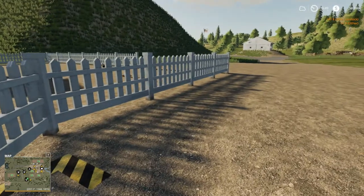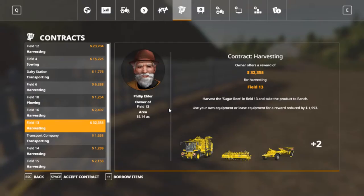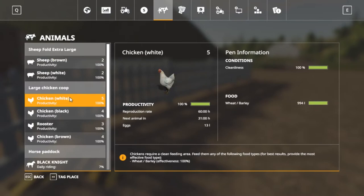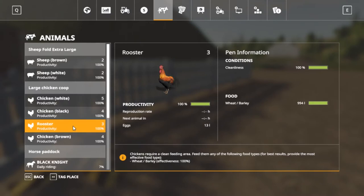Let's go to our screen here - our animals. As you can see it's mostly harvest missions right now. I want to buy that one sugar beet harvester but it's 460,000 folks, so I don't know if we can do that. We got five whites, four blacks, three roosters.